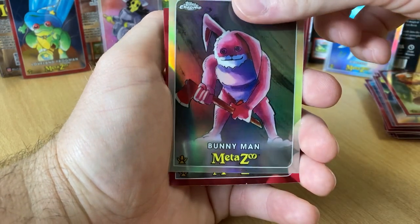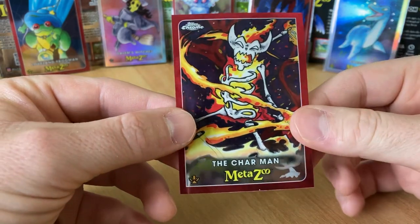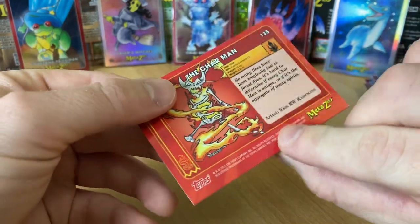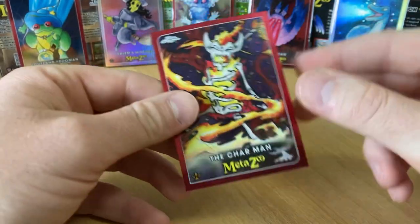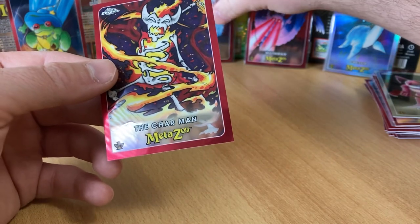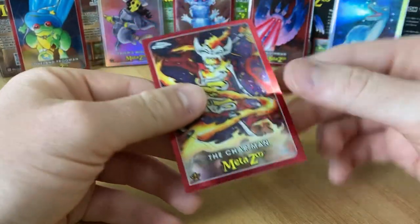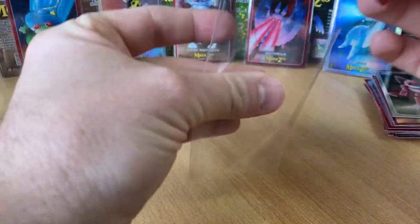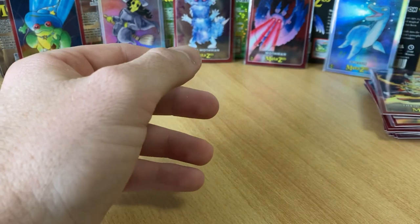Bunny Man Refractor. And the Charm Man with another art — I don't know if it's an alternate art, but it just looks so cool with all the red. Are all the cards red on the back? Yeah. So that one looks cool because the character is red and it's red. The Charm Man begs you to say Charmander, obviously.